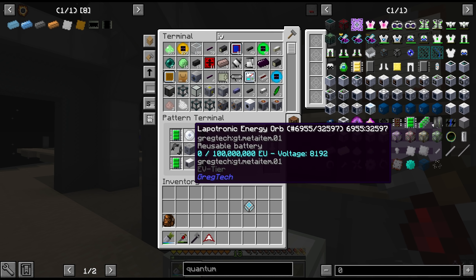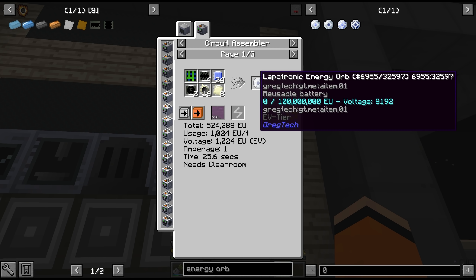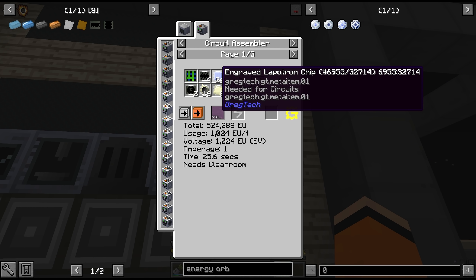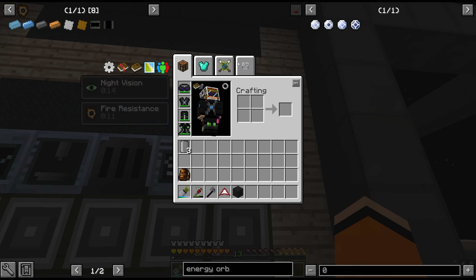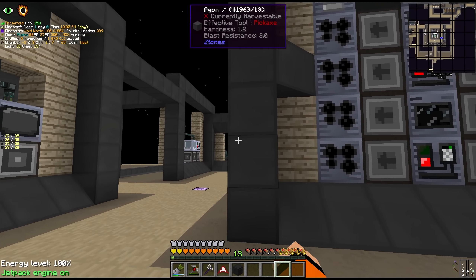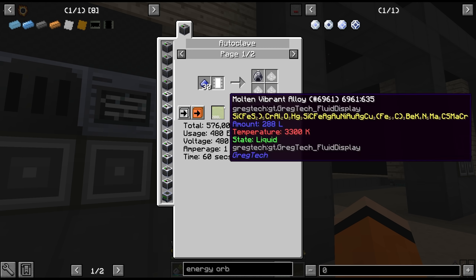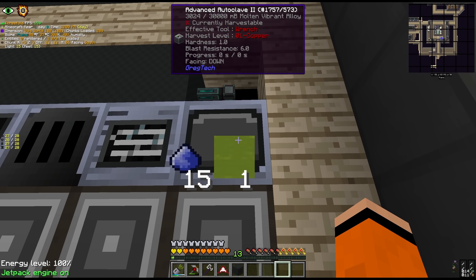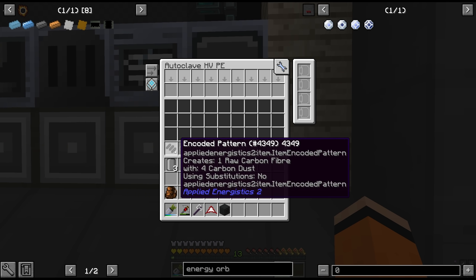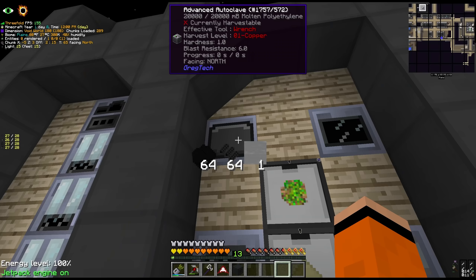I'm going to put recipes in at this point. We need the lapatronic energy orb, so we should probably automate this. The thing we're missing for this energy orb is the engraved lapatron chips - at least the recipe for this. We can reuse one of our precision laser engravers that we eventually move to the processing array for this step specifically. To make the lapatron chips we can add the assembler recipe, and the raw lapatron we can do in an autoclave with vibrant alloy. We're going to repurpose this one here which used to be for carbon fibres, but we actually have those on passive already.